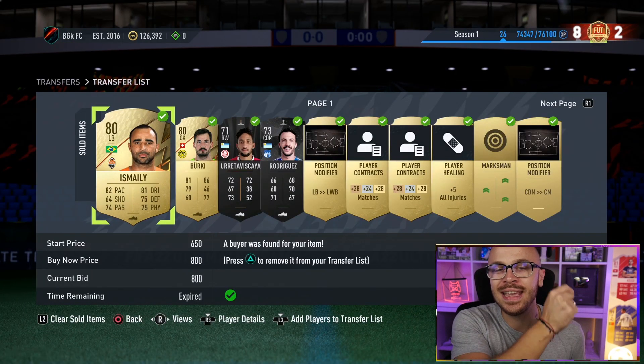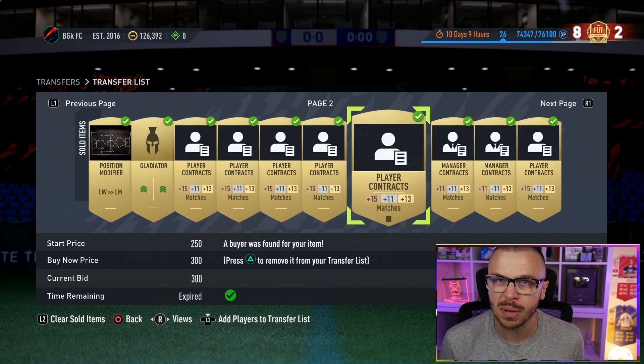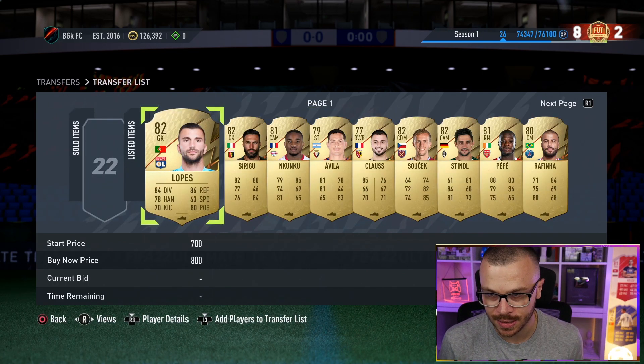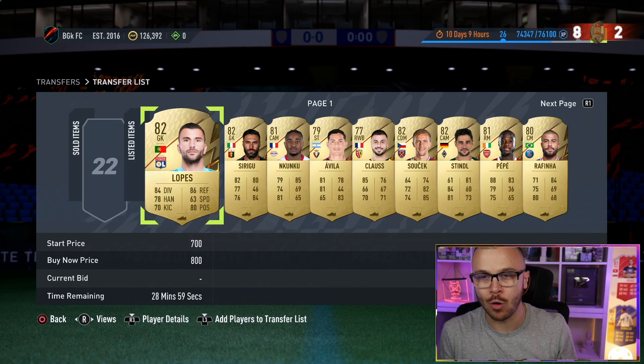Currently we've got 126,000 coins. In the previous episode, I used Alaba, Mendy, and Courtois, and I managed to sell all of them. No more Thibaut Courtois, Alaba, and Mendy — it is time for a change.